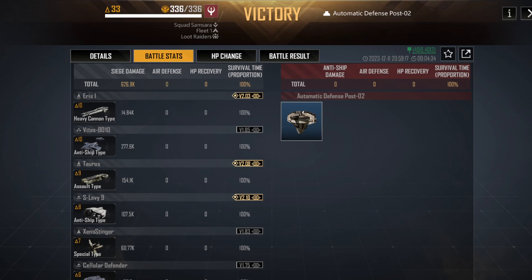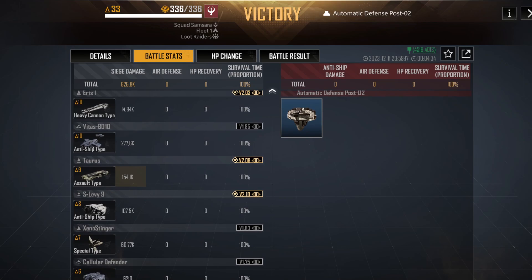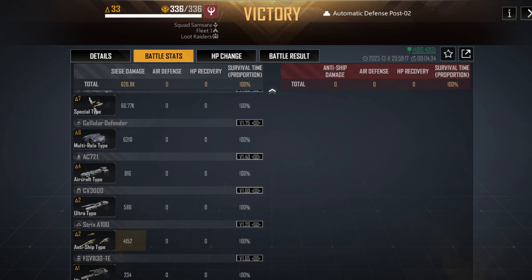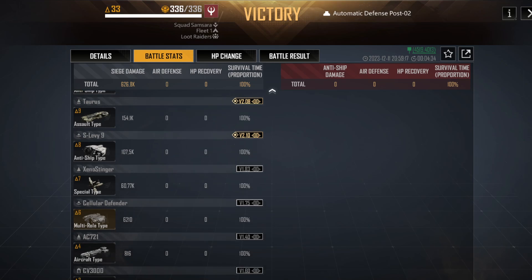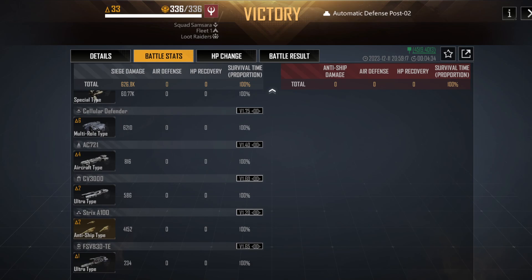We see this borne out by the results: Vetus Bs did 276,000, Taurus at 154,000, the Xenostinger Frigates did 60,000, and everything else did very little. The Strix — only two of them — did 4,200 DPM, while six Cellular Defenders barely did more damage than just the two un-upgraded, un-carried Strix.